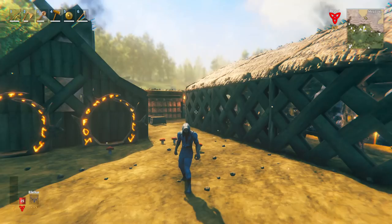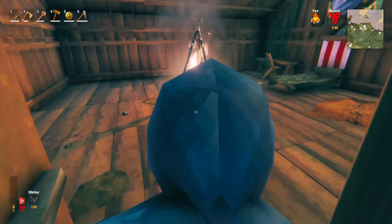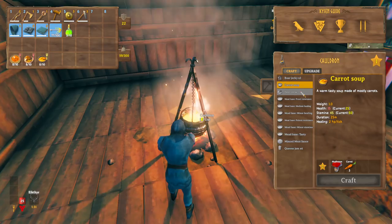First things first, let's talk about food. Food is always a very important one whenever you're going to do exploring, especially for a new biome. The foods I recommend are these three: the mince meat sauce, the deer stew, and the carrot soup. You might want to change this around depending on what foods you have available. The carrot soup — I did a big carrot farm in a previous episode — gives a stamina of 45 with a health of 15, which is really fantastic for one food item at this stage of the game.